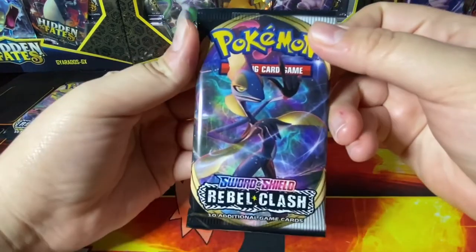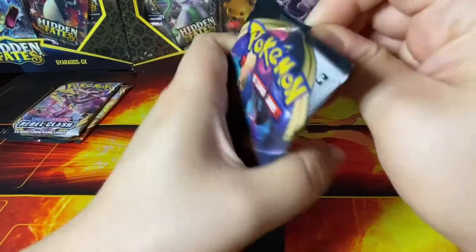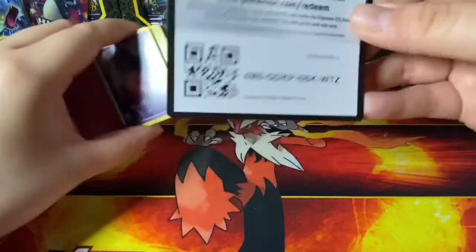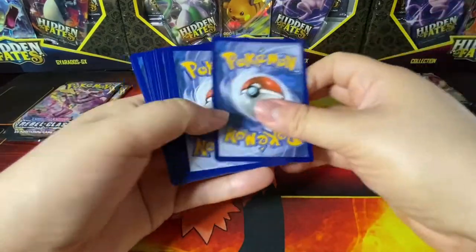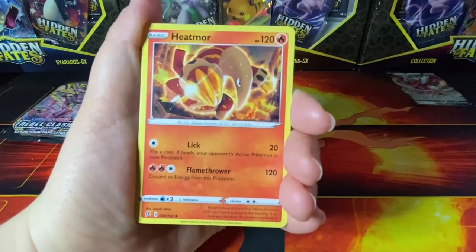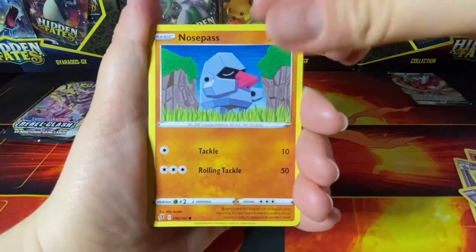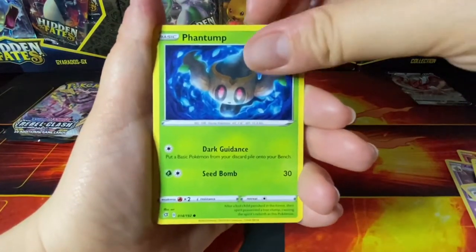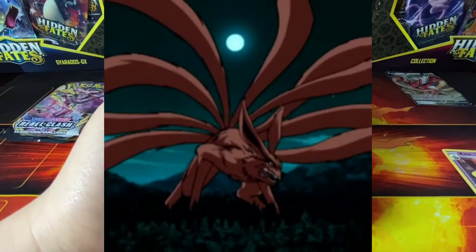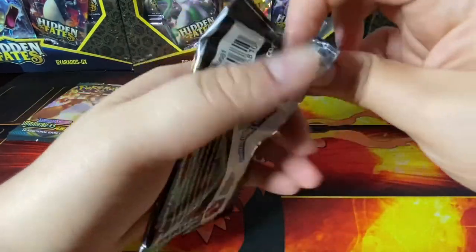Let's open this one — what is it called? The Rebel Clash. What is this thing called? Inteleon V! Let's open the Inteleon pack. Code card, of course. Fire energy! Heatmor, Zapdos, Tranquill, Clefairy, Voltorb, Nosepass, Wingull, Phantump, Vulpix reverse, and a Ninetales! I still call it the Nine-Tails fog chakra — how many Naruto fans do we have here? Comment down below, because we're watching it and GG's getting very into it.